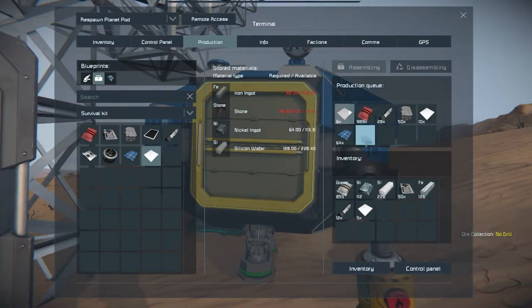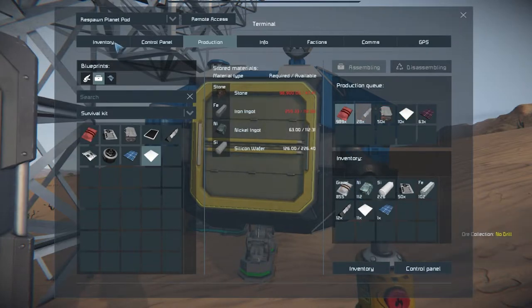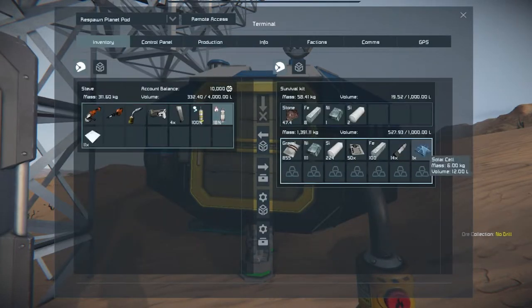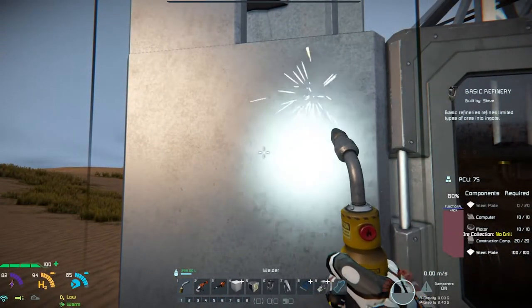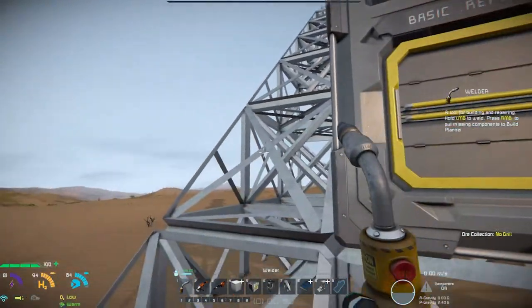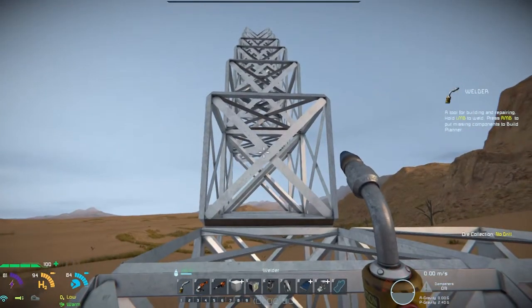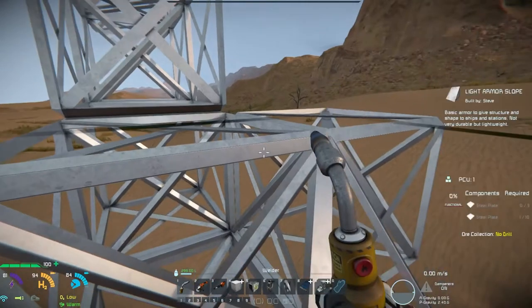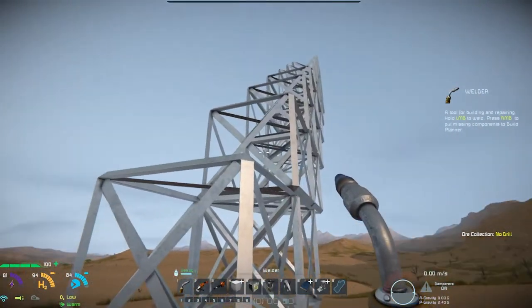Don't waste materials. I thought I had enough for the refinery as I started building the first solar panels. There we go, a little hitch but we're up and going. Well — no power yet. The ramp isn't fully built, and that's probably where the extra steel went.